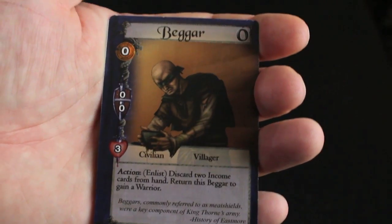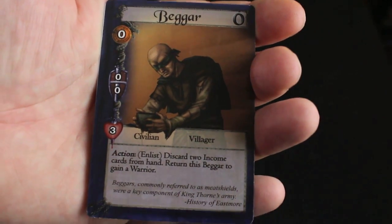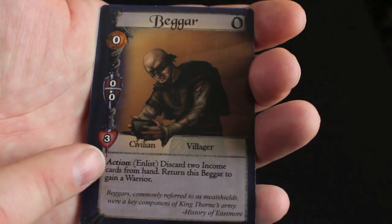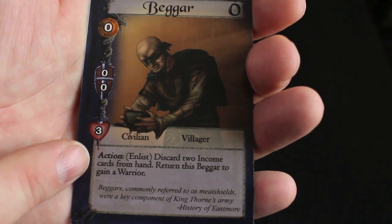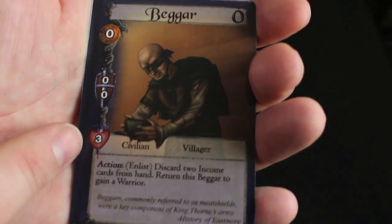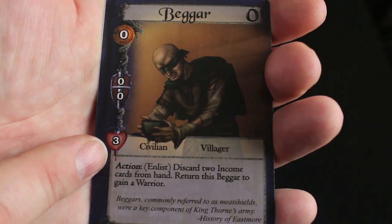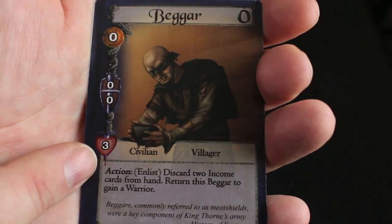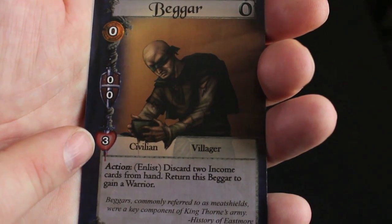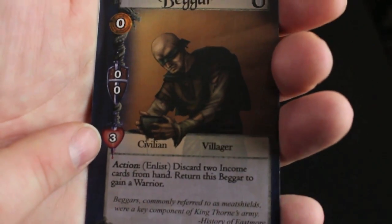The first thing you can do on your turn is act or take an action, where you use a card from your hand or a card already deployed on your board and perform the action associated with it. For example, this beggar says: action — discard two income cards from your hand and return this beggar to the supply pile to gain a warrior. So this is a good way to upgrade your beggars into warriors. If you use the card from your hand you'll discard it, or in this case return it to the supply pile.